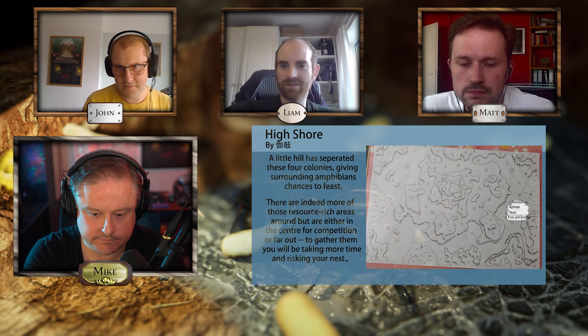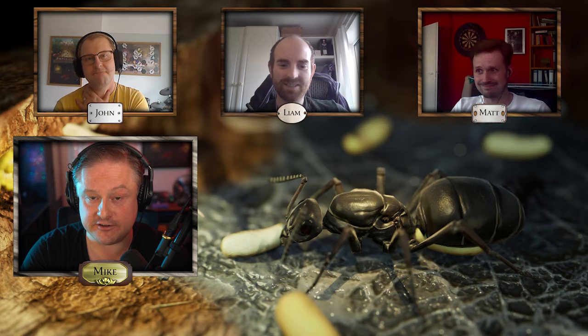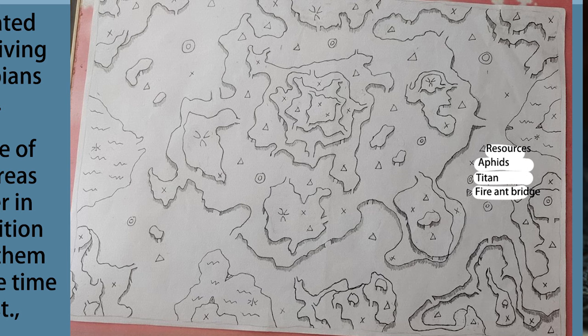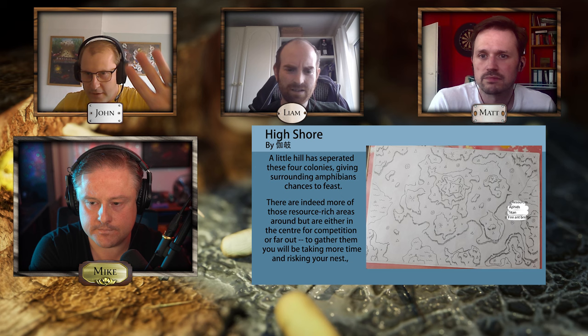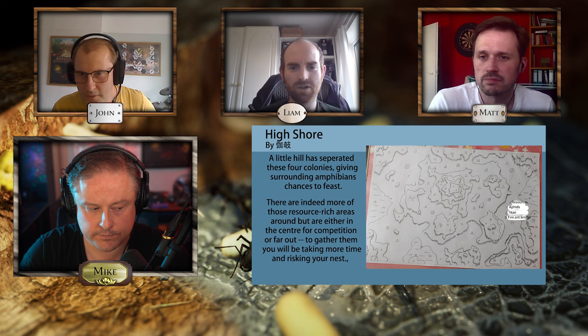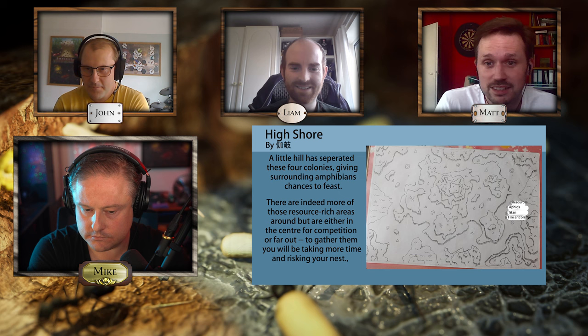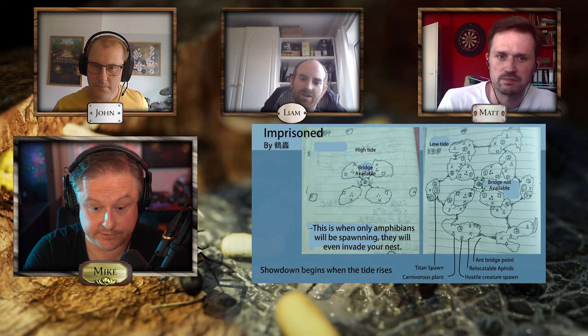The scores have been added up. Imprisoned and High Shore both have 12 points, so we have to decide between those two. There's quite a lot to like about High Shore — the placement of the nests isn't quite symmetrical, giving a different experience each time. The central mound looks like you could do something with it, and there are Titan areas around the outside. It's a nice big long replay map — feels like a proper free play map, very doable. It could even work as a campaign map.